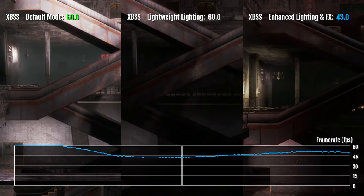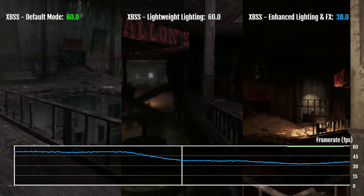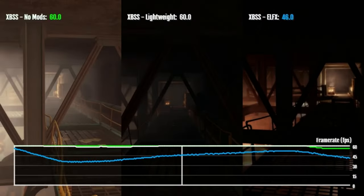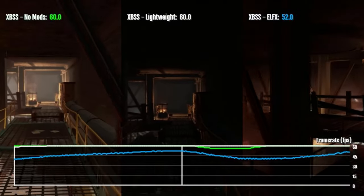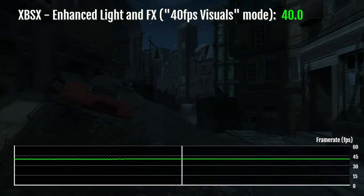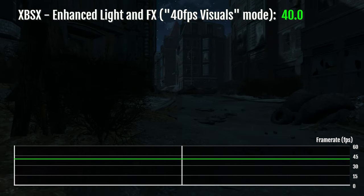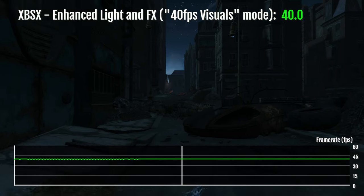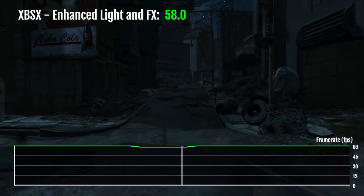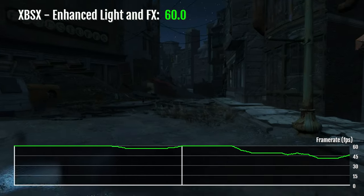It significantly reduces frame rate. To be fair, the mod author mentioned this mod doesn't seem to work properly on Xbox, but it is still a popular mod. I didn't have any crashes with this mod, but it does noticeably reduce FPS more than any other lighting mod I tested by a long way. The game does still work with this mod enabled, and if you set it to 40 FPS visuals mode — which is my recommended mode — you're not likely to notice that impact. But I run these tests in Bethesda's default mode, which is actually 60 FPS performance mode, and as a result we do see these big dips.